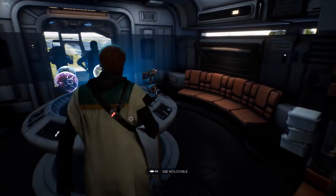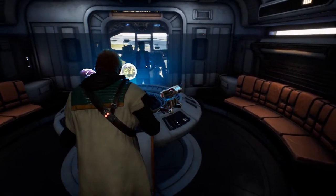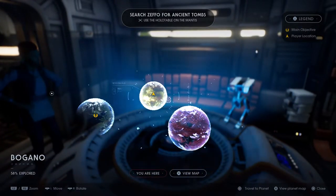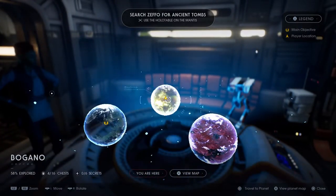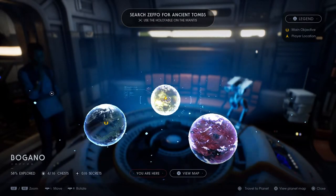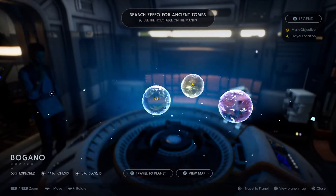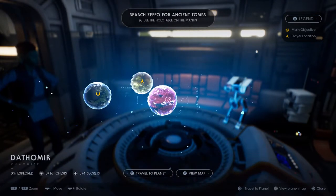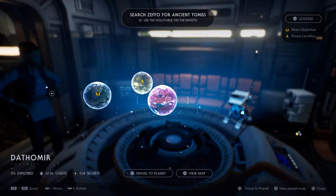This is going to start as soon as you finish the first zone and get back to the ship. Let's pick where we go next. So we've just completed Bogano and we get two options — the quest symbol is on Zeffo, but we also have another location, Dathomir, and that's where we're going to head to.